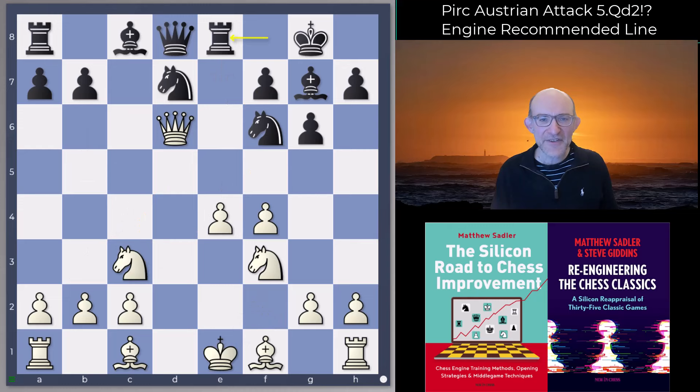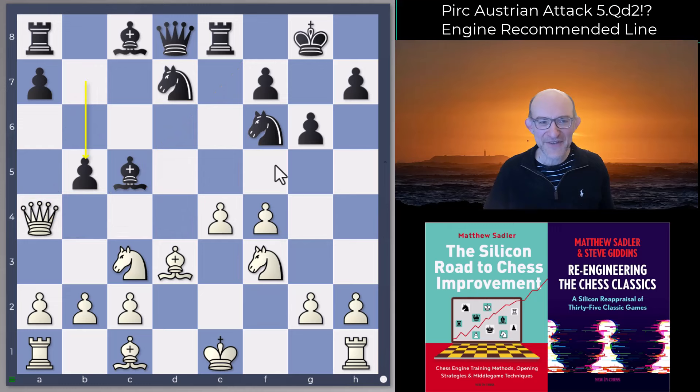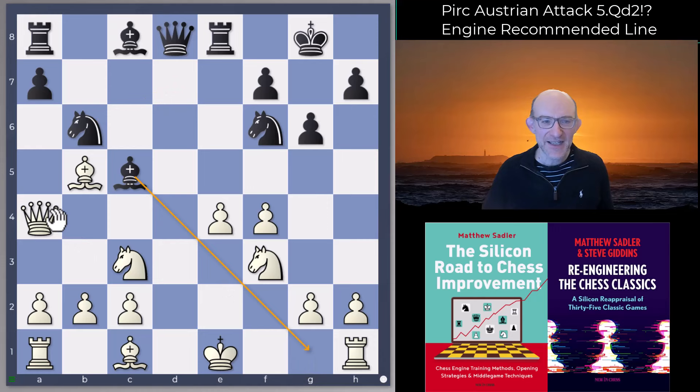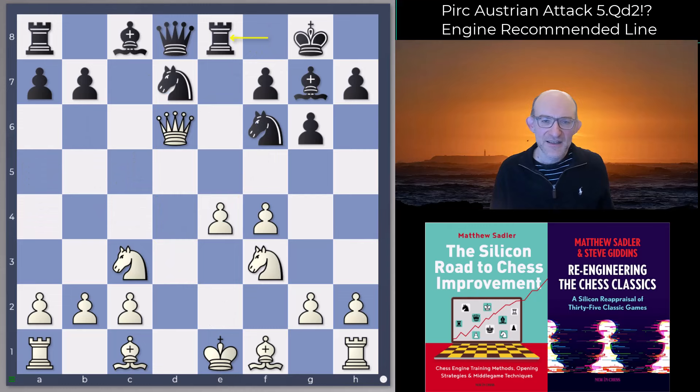What really shocked me was thinking: couldn't we just go Bishop d3? Maybe black can get a pawn back somehow but it's not going to be that bad, is it? But the engines are just going for it — Bishop f8, Queen d4, Bishop c5, Queen a4, b5, and they take a third pawn — who cares. White king can't castle because the bishop's on there, and we keep going: Bishop a8, Queen e8, and yeah — huge initiative for black. This is just really powerful.